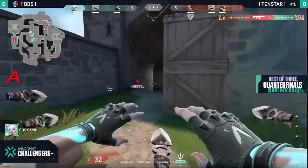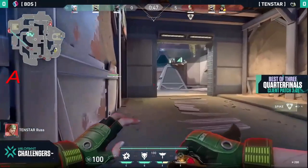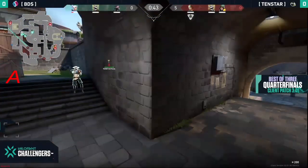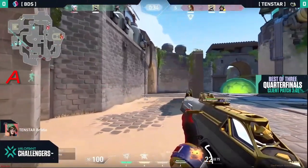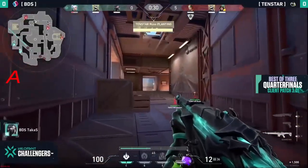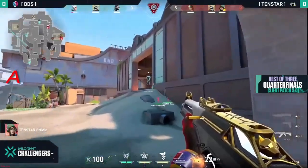Oh no, Logan looking the wrong way at the wrong time. Brody able to take him out and possibly open B. Yeah, the Killjoy is already on there and you look in mid — that's where the rest of BDS are sitting. Cypher will try to rotate and that's already a lot of damage done. Because you're more in the save or force-buy round, you're kind of gonna rely on whatever ultimates you have. But actually the plant is happening — so smart from 10 Star to just split the defense between the two locations.